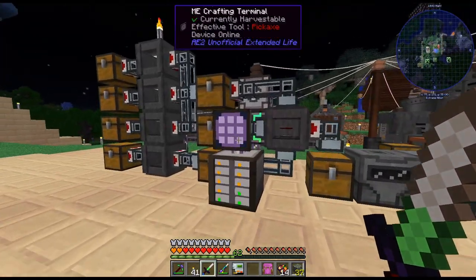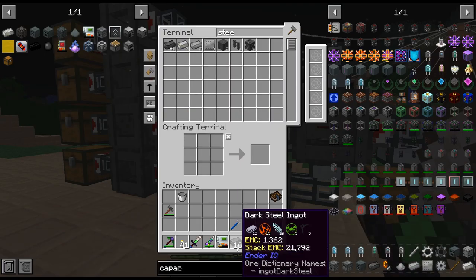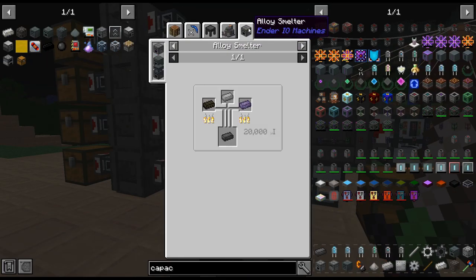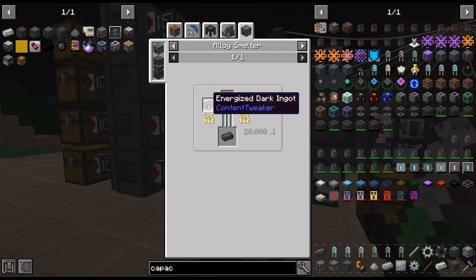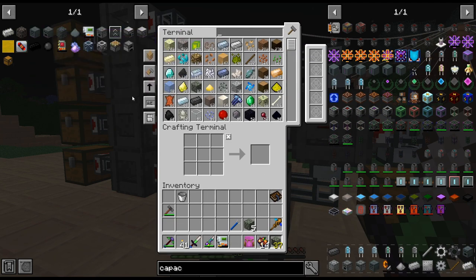So that should be much faster. Oh, that's nice — we get 16 dark steel ingots. I like those because these energized dark ingots are a bit of a pain. Is what it is.